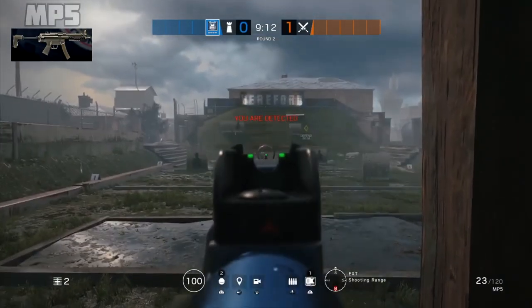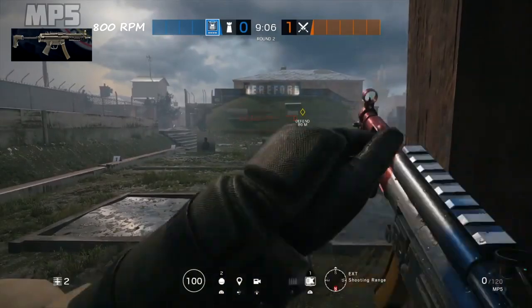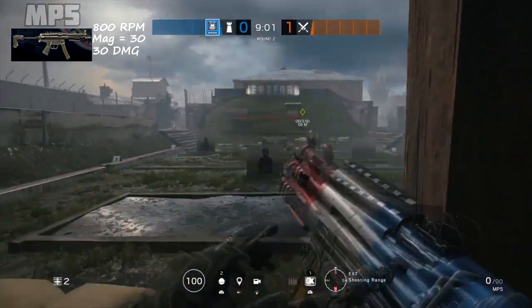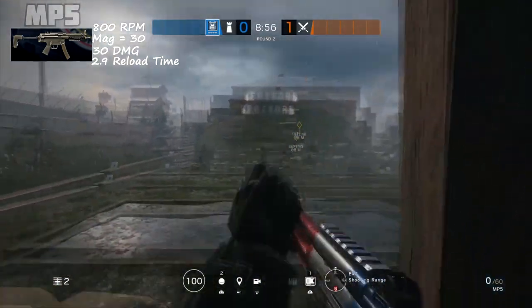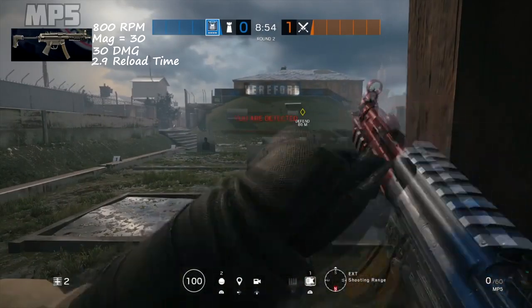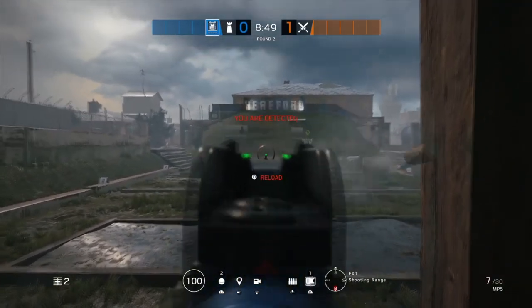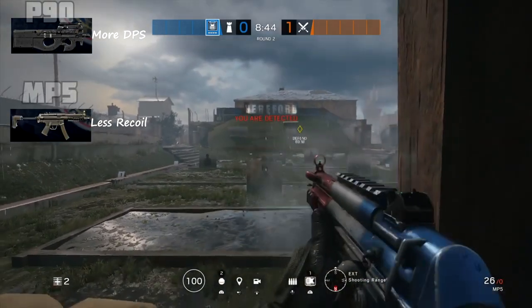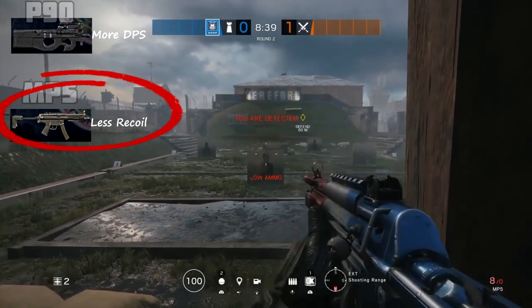Next up, the MP5. The MP5 is effective at medium range and can be equipped with an ACOG. Its rate of fire is 800 — slightly slower than the P90 — but its damage is 30 per hit with a mag size of 30 and a full reload time of 2.9 seconds. This gives the MP5 a damage per second of about 306. Although the P90 outputs more DPS, the MP5 has less recoil. My personal recommendation is the MP5 — run it with a flash hider, ACOG, and vertical grip for little to no recoil.